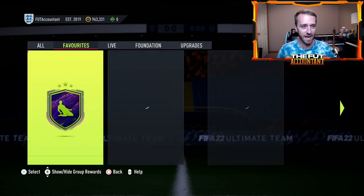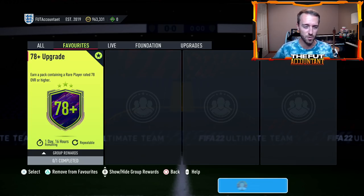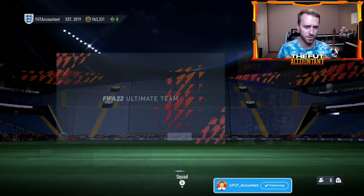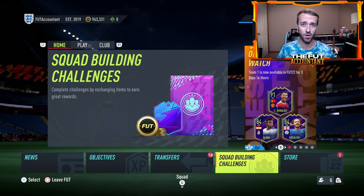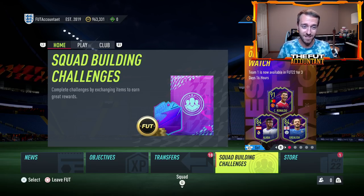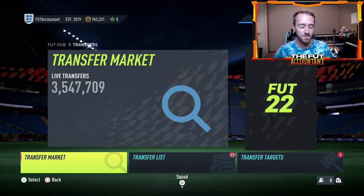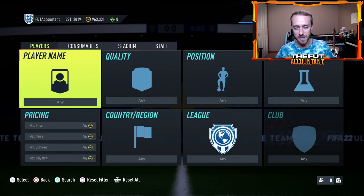Upgrade packs usually impact the market by draining coins, but this one is so cheap and it's so early in the game that people are being cautious — trying a few out, maybe doing a set of 10 or 20 because it doesn't cost that much. People are getting some good stuff from it, and it's actually putting a lot of SBC cards into people's clubs.